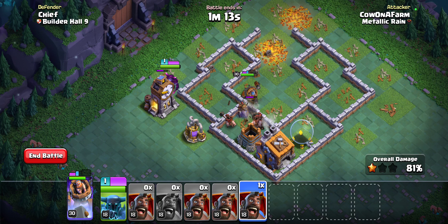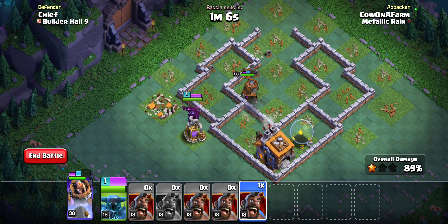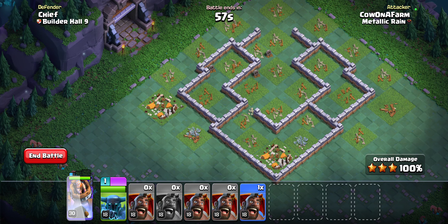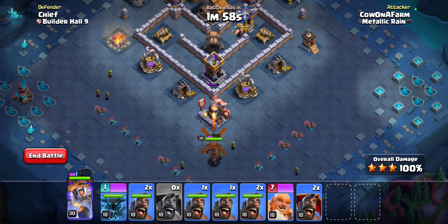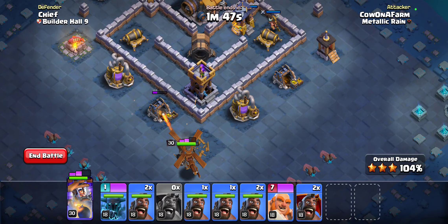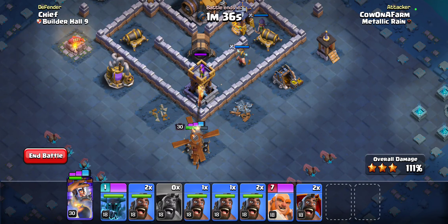Lost a few hog riders, which is kind of to be expected. When it comes down to it, all we have to do is take out the second half with our hero from the bottom, and it'll be pretty easy. This is going to be a pretty short video if we get it. We just kind of have to wait patiently here and hope that we don't get cheesed by the CC troops, because sometimes the CC troop will drag us. We're just going to keep going here and wait for level three.